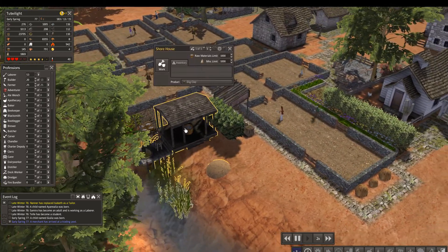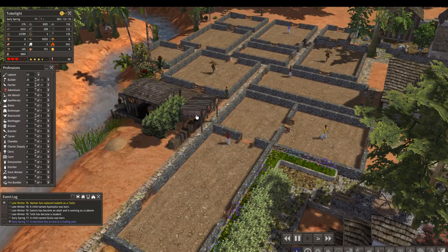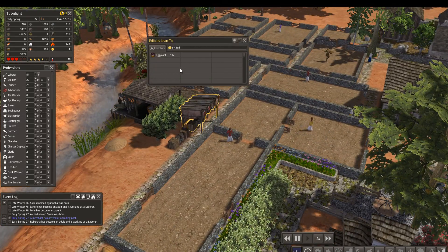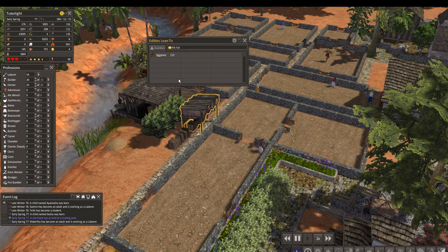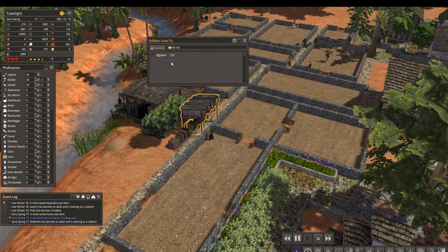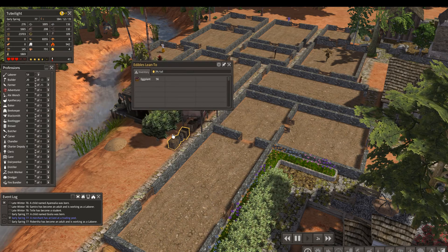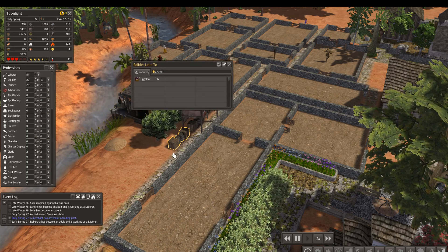I have done a little bit of detailing of this field area over here. I also stumbled upon this building — an edible lean-to. Now, it doesn't mean that you can eat the lean-to. There's your introductory dad joke for today. It means that you can store materials in an area that's as small as just 2x2.